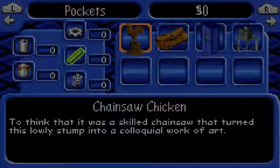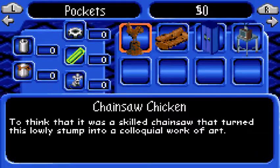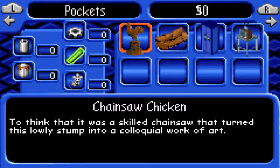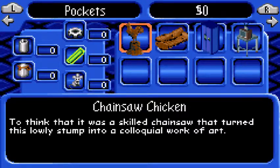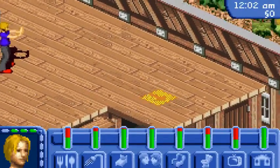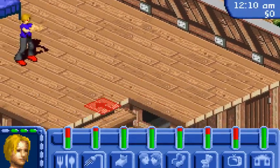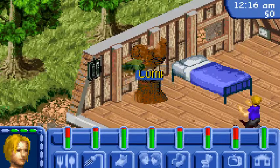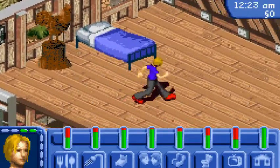We also got a chainsaw chicken. I actually didn't see this one yet. "To think that it was a skilled chainsaw that turned this lowly stump into a cool aquill work of art." Well, it looks like we got a little work of art with Uncle Hayseed, so we're gonna keep that as a nice little gift. We'll put it right here, and our character's happy, but we can't change it, sadly.